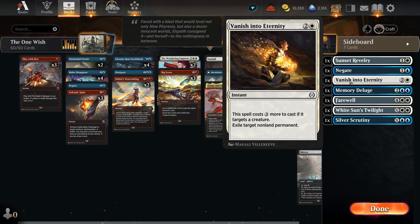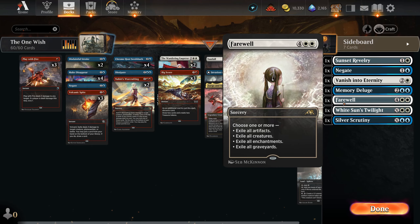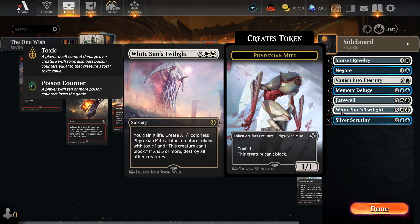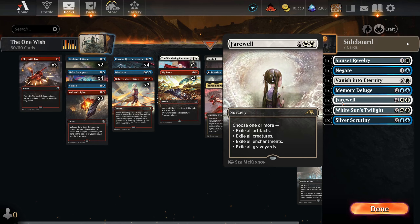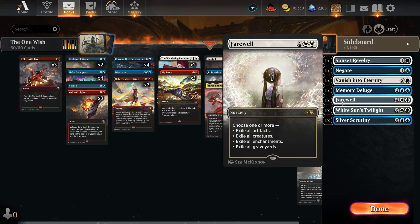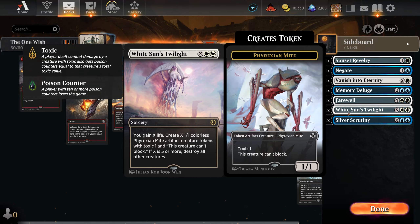Vanish into Eternity — extremely cool card that for three mana basically exiles anything that isn't a land, and you probably don't want to target a creature with this one. Draw cards with Memory Deluge or Silver Scrutiny. And there's a distinction between Farewell and White Sun's Twilight: Farewell if you need to be defensive and just exile this annoying threat, while White Sun's Twilight lets you not only sweep but also win the game.